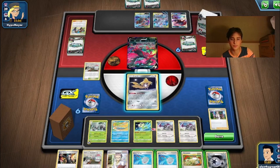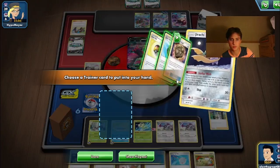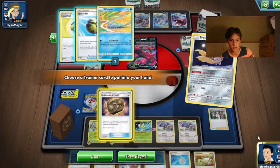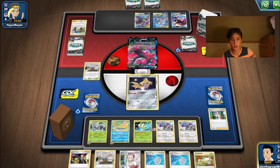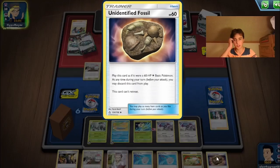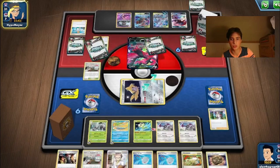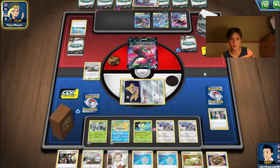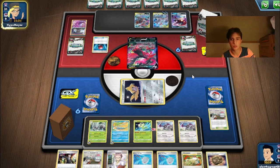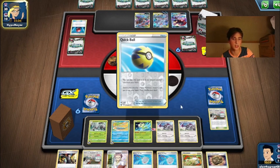This deck could play Oricorio — if you want to make this deck your own, that's an inclusion you could consider. There's nothing we really need to search out right now, so we'll grab Old Amber Aerodactyl. It's nice because it has the effect where you can discard it from play at any time, which is really good in certain scenarios — especially with our need to pivot Jirachi. Maybe you Scoop Up Net but don't have a follow-up Jirachi, so you can promote Old Amber and discard it then promote your Jirachi again.